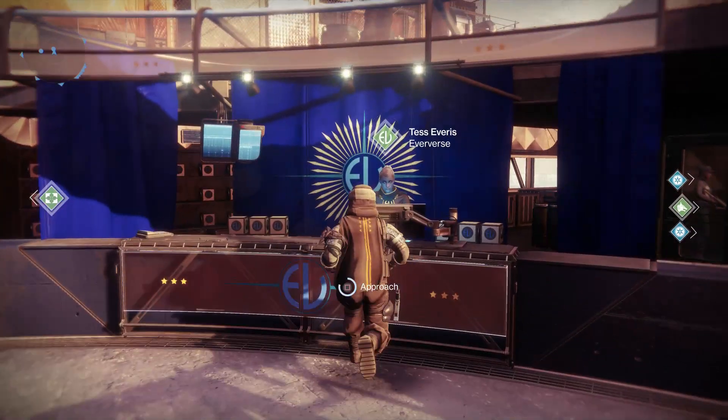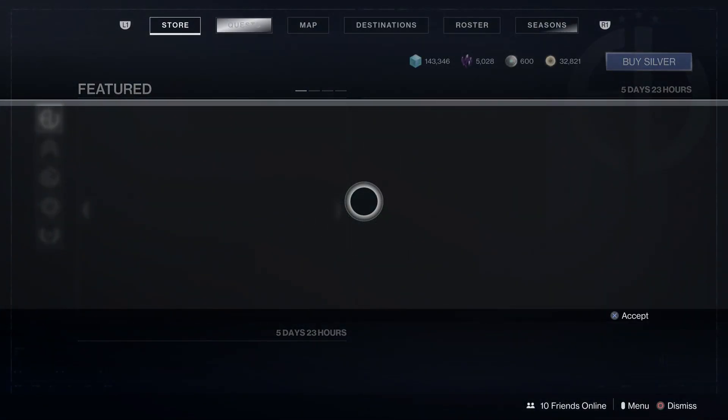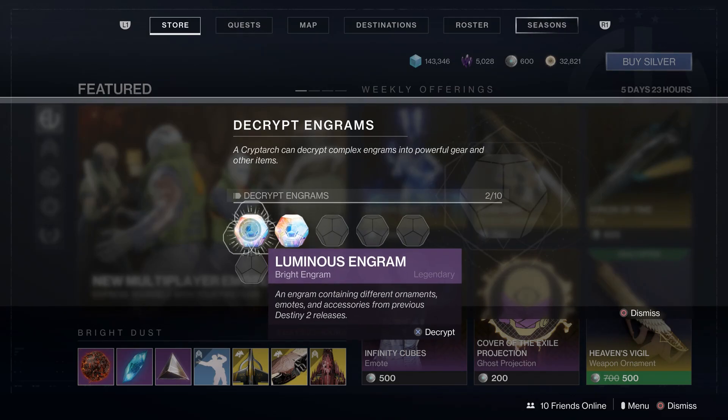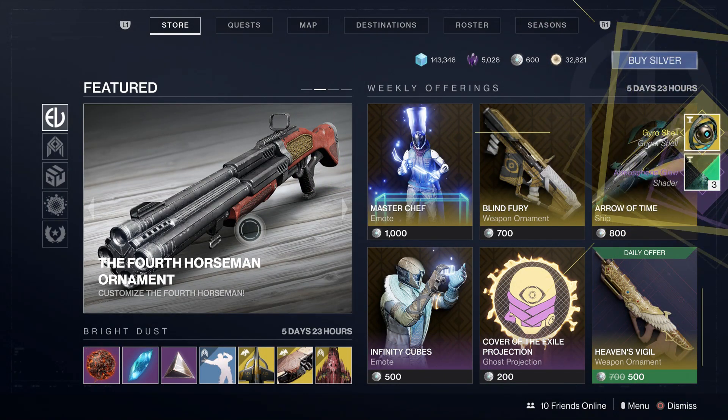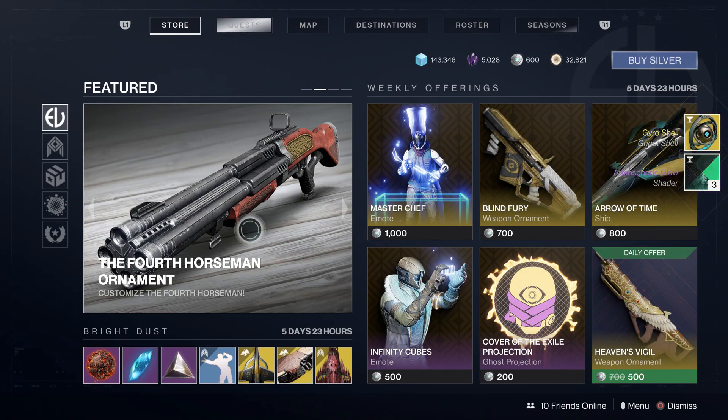If we go over to the Eververse and open our Luminous Engrams, we have the opportunity to get parcels of Bright Dust. You can also get a ton of old Eververse items — ships, ghosts, and all kinds of things. We just got the Gyro Ghost Shell, which is an exotic ghost shell. If it became available in the shop, that would cost 2,850 Bright Dust. I'm going to go ahead and open up all the Luminous Engrams across all my characters and see what I get.